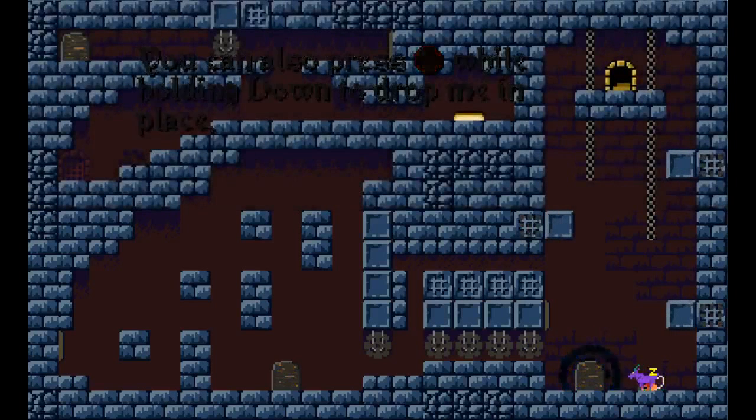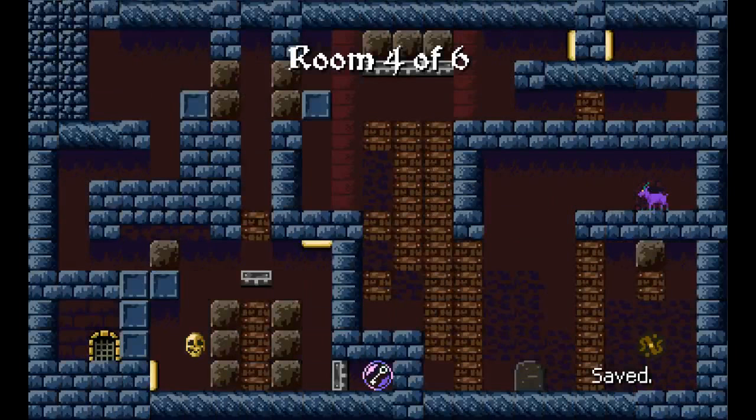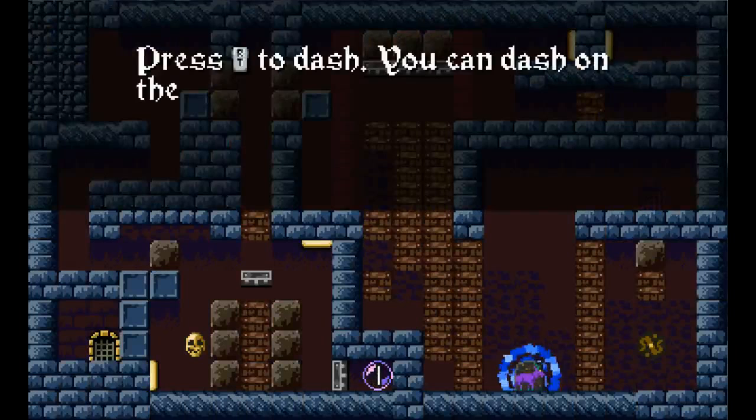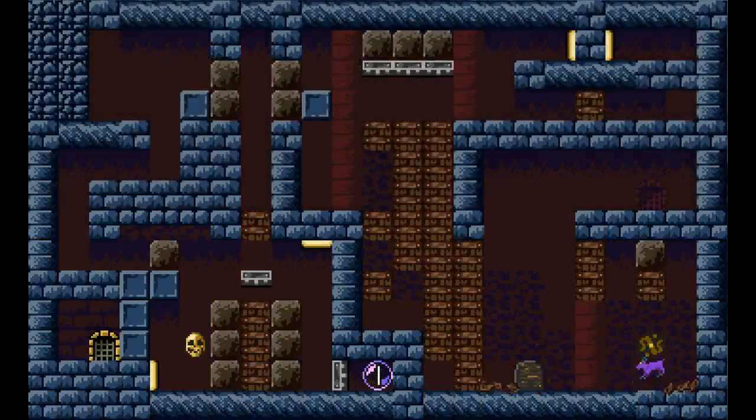So I spent the next six months basically building the physics that enable all of these things. The end result is a lot of the gimmicks you see where the levels take different shapes as you play through them, because stuff settles and gets destroyed and the environment's very mutable.